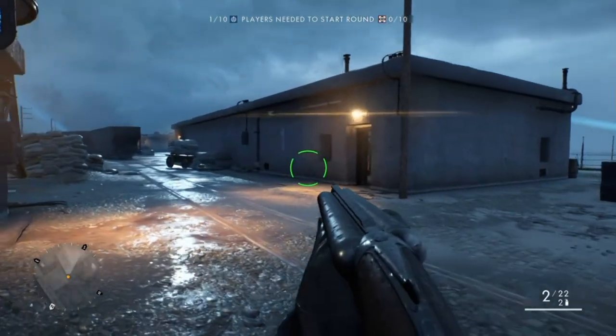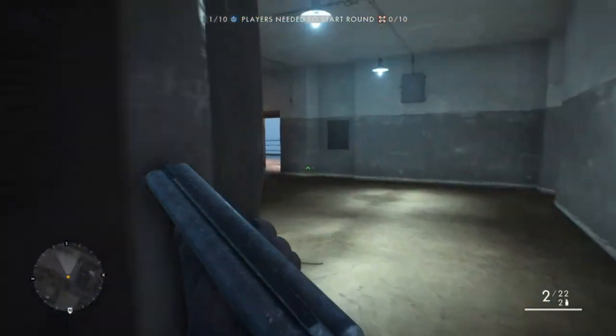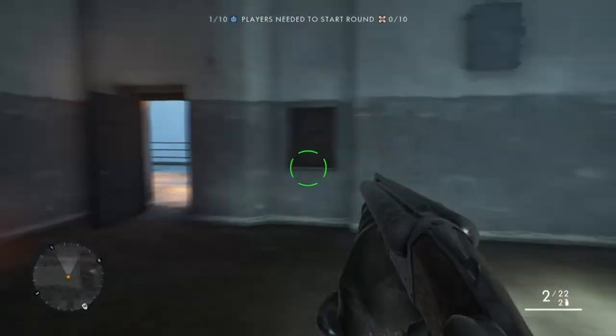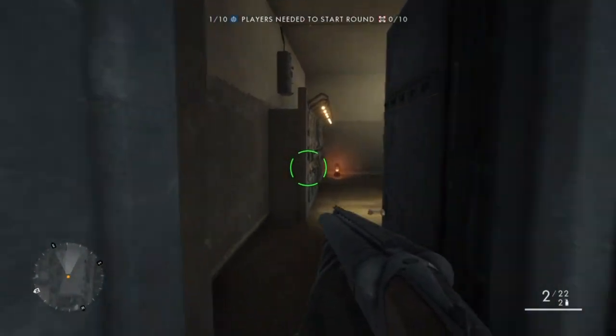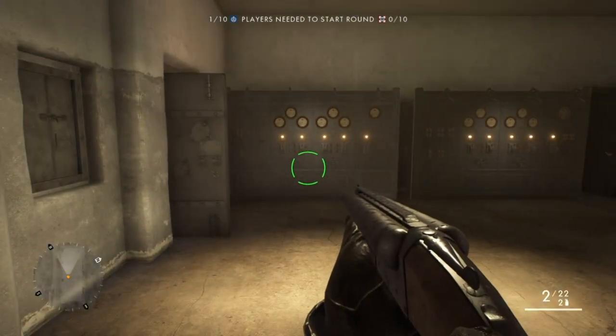Starting with building one — go inside, through to the next room, and you'll see the machines. Work from left to right as you go in. Go back to your website, check your sequence, and then replicate it on the machines in the room. Once you've done that, you can move on — but always double-check what you've done before moving on.